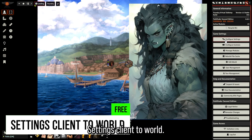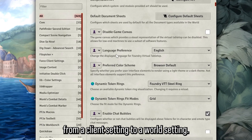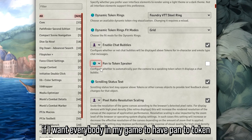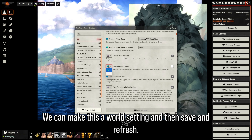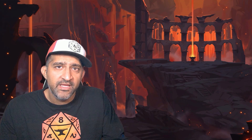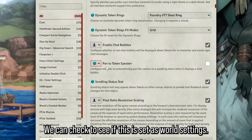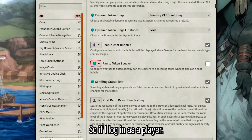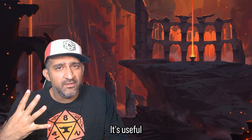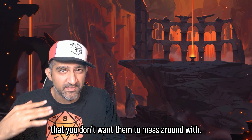Settings Client to World basically lets you configure settings so you can change them from a client setting to a world setting. For example, if I want everybody in my game to have 'pan to token speaker' disabled, we can make this a world setting, then save and refresh. Now all my players have that very same setting. If I log in as a player, I will no longer be able to see that setting. It's useful when you want players to have a very specific setting that you don't want them to mess around with.